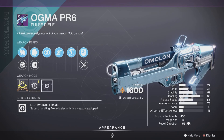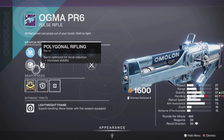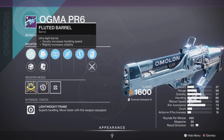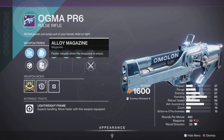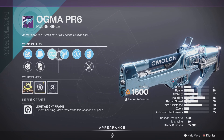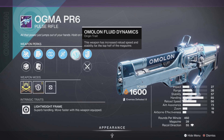Next up we have the Omega PR6, a lightweight frame with a reload masterwork, with Polygonal Rifling, Fluted Barrel, as well as Appended Mag and Alloy Magazine, Perpetual Motion and Dragonfly, and last but not least the Suros Synergy dynamic origin trait.